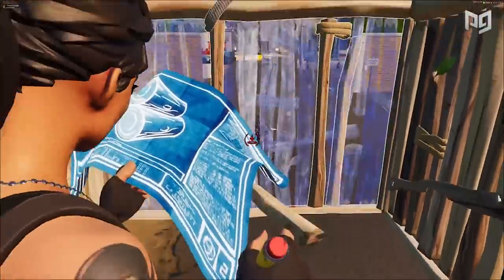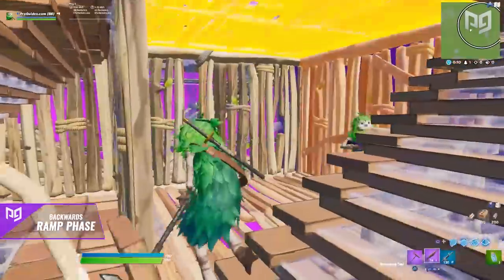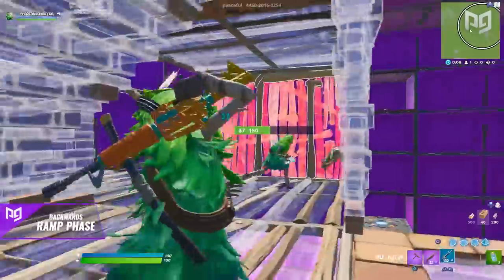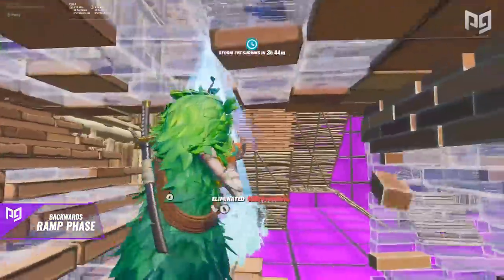Second, if your opponent is outside pressuring your box, quickly perform this technique and edit a window or arc — revealing the inside of your box. From their perspective, it looks like you're on top of the ramp, but you're inside it and able to shoot them. Finally, if you have a ramp above your opponent and they're touching the back wall, you can edit the ramp back to phase them through it, causing confusion and likely resulting in a free shot.